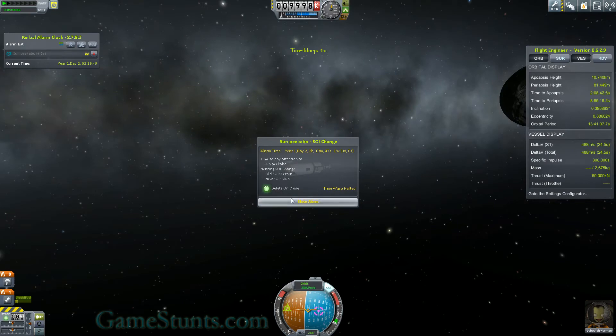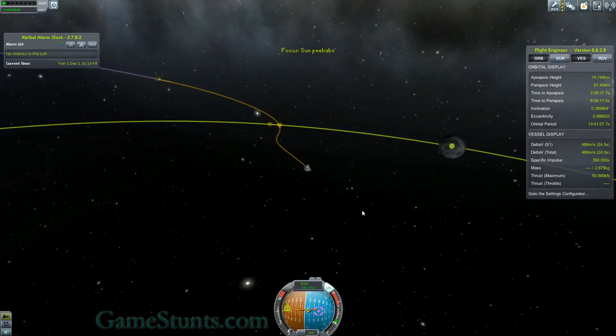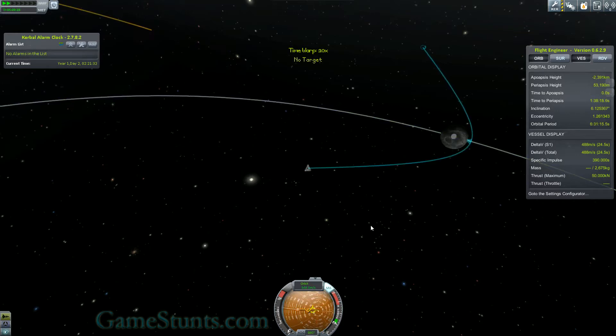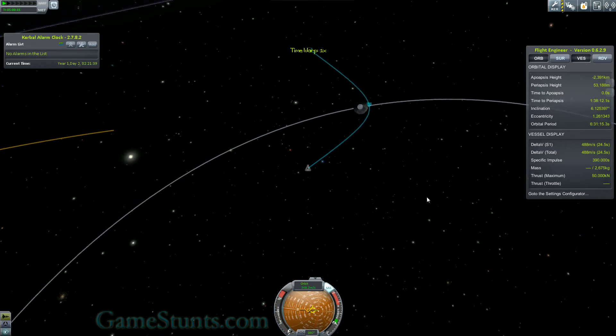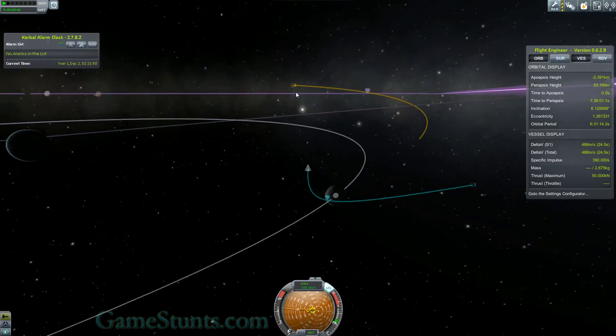I'll switch to the map view. The trajectory looks a little bit weird, but now that I'm actually in the moon's sphere of influence, you can actually see how I'll get slingshot around there. The moon's still moving, so that's the reason for the odd look on the overall arc.